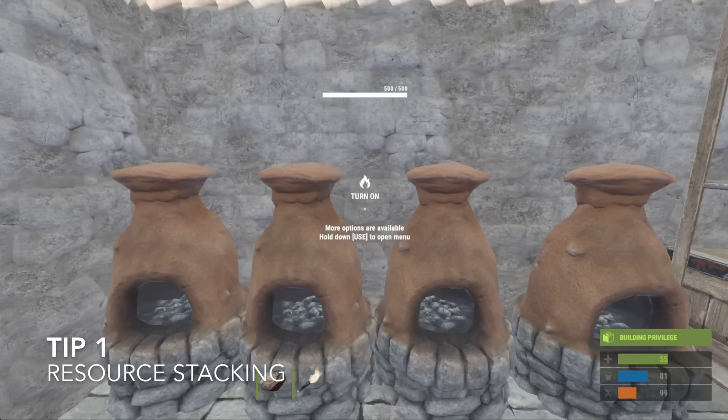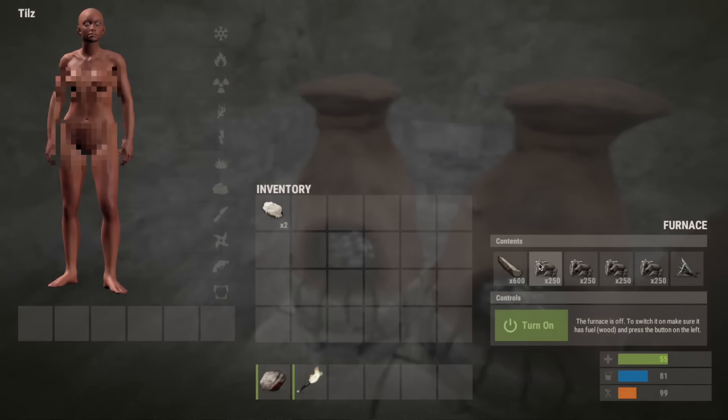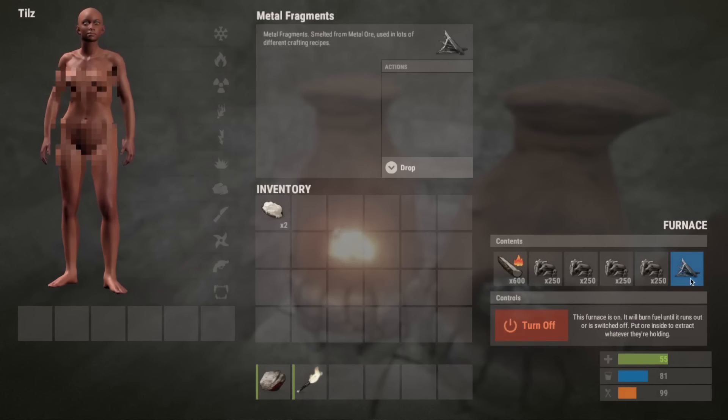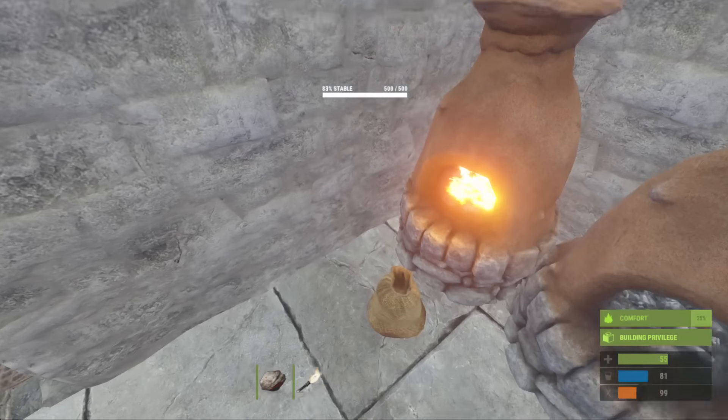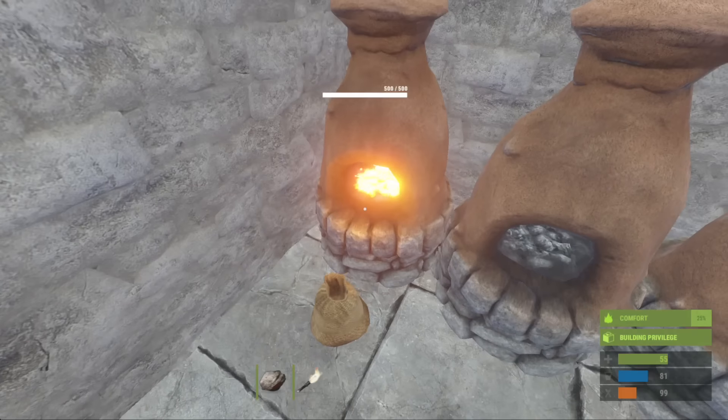Some people don't actually know that the best way to stack inside furnaces is with four slots taken by ore, with one slot as the resource that you're trying to make. This will cook all four pieces of ore at once, creating a large amount of metal frags. However, it will spit out charcoal. Early game in Rust, charcoal isn't a necessity.